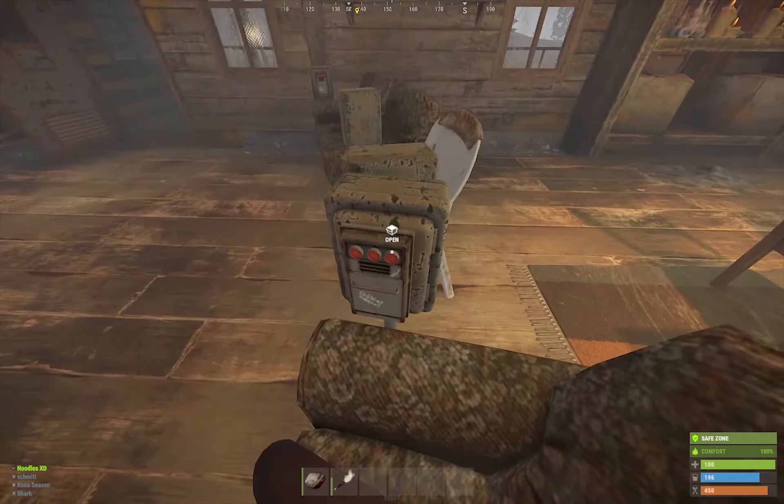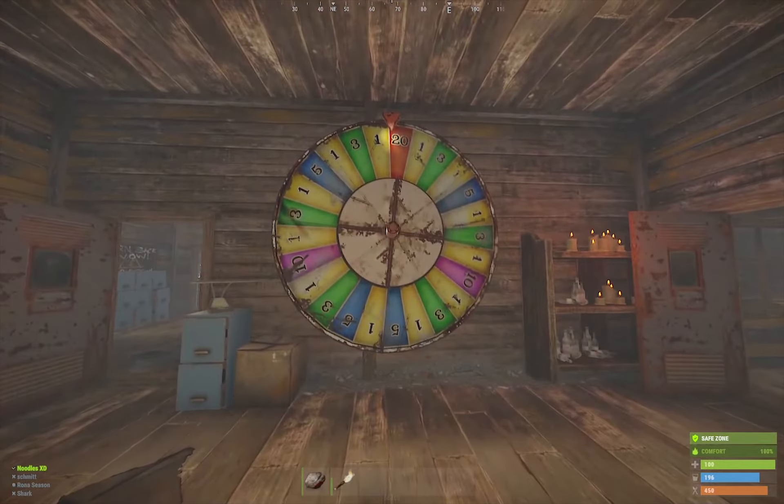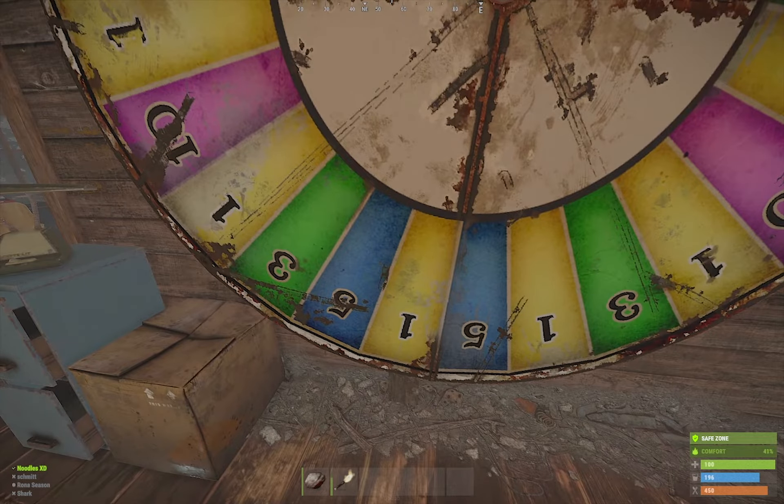So the 20 needs to be where the 5 or the 3 is at the minute. Once the 20 hits that position on the previous wheel, that's going to win.